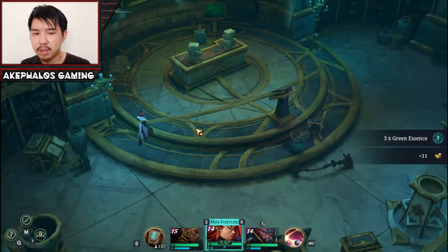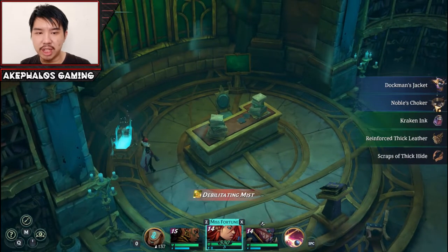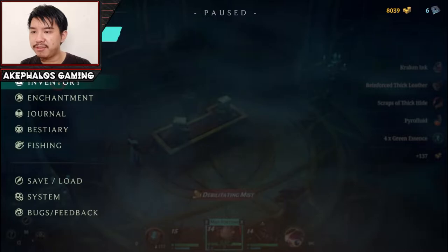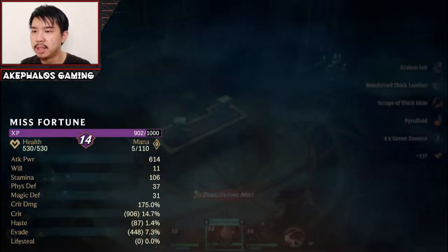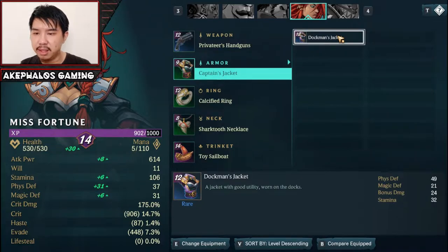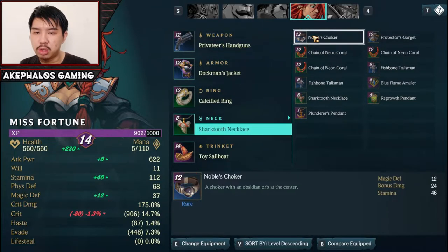We have an urn here — three green essence — and a chest. We get a Dogman's Jacket and a Crack Noble Choker. Since we have time, let's go ahead and equip that. I think those are for Miss Fortune — the Dogman's Jacket looks like something Miss Fortune would wear. We'll swap that in — this is going to increase her attack power a little bit, but also increase Physical Defense, Magical Defense, a little bit of Stamina as well as Health, so we'll give that to her. The Noble Choker: Magic Defense, Bonus Damage, and Stamina, but it's going to decrease Crit a bit on her, so I'm not going to give her that.